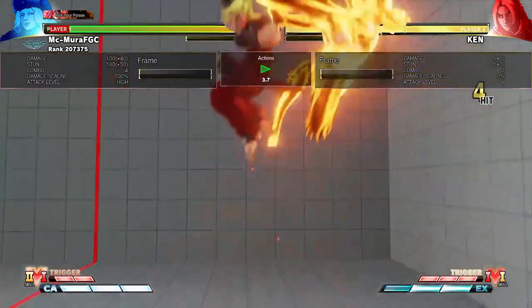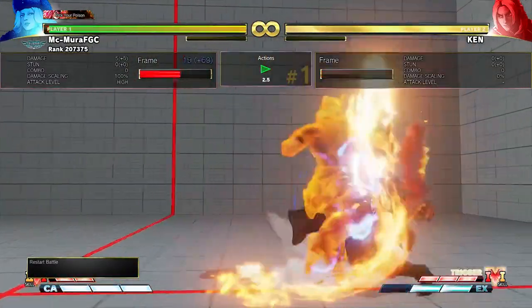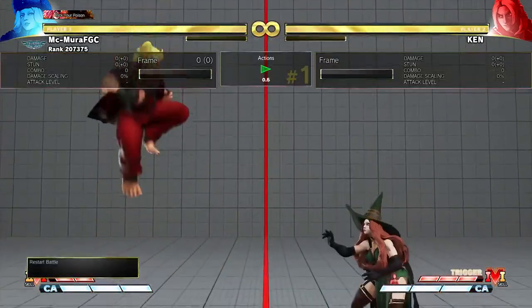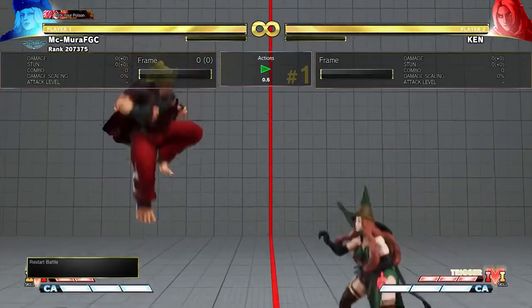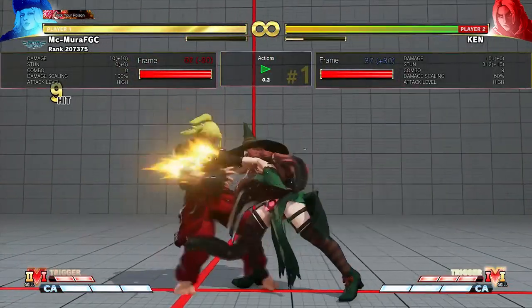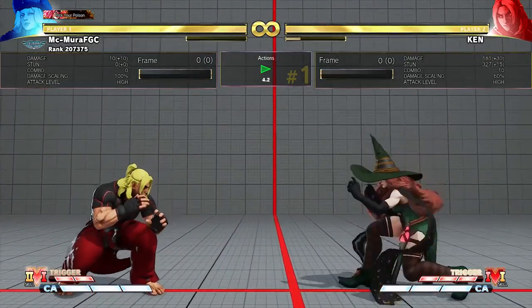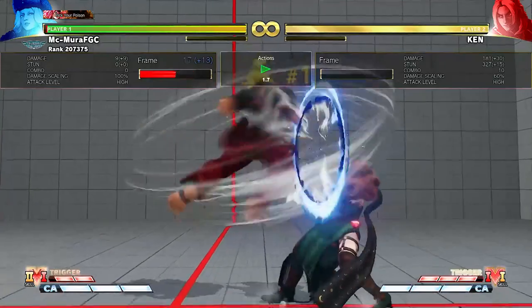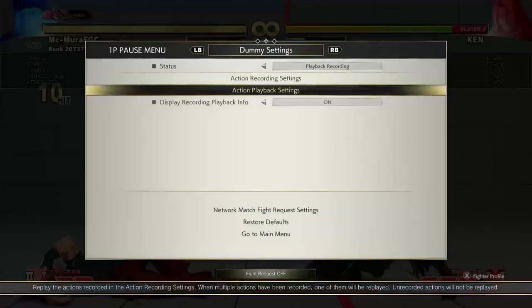The Heavy Kick Tatsu into EX DP and all of that — the non-V-Trigger regular Tatsu is minus 4 on block. So you can always punish this. You can block it and punish it with a combo if you have a jab combo or something. It's pretty easy to deal with.